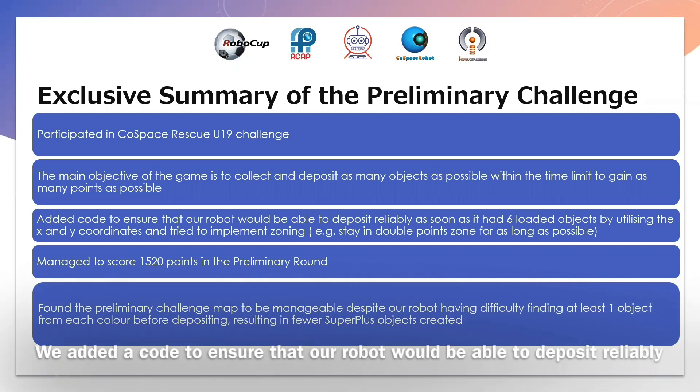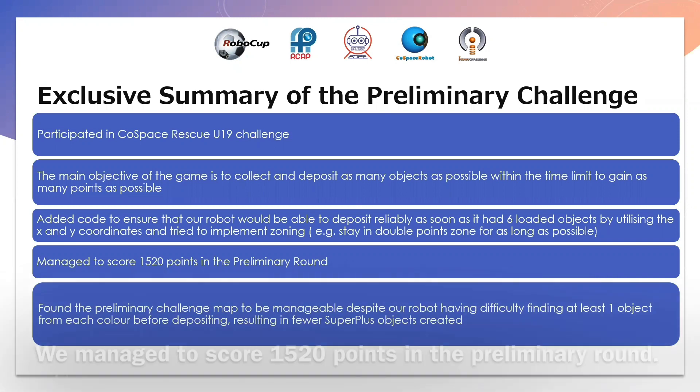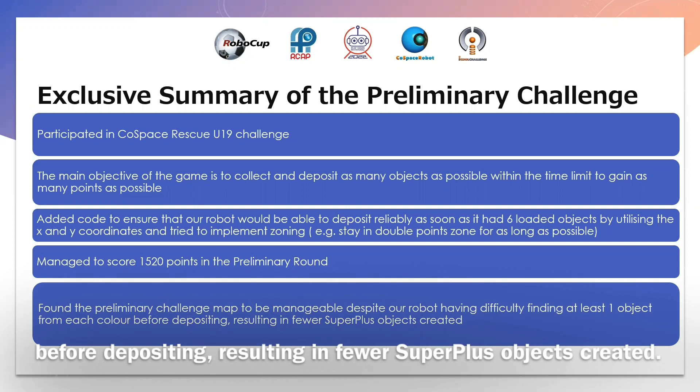We added code to ensure that our robot would be able to deposit reliably as soon as it had 6 loaded objects, by utilizing the X and Y coordinates and trying to implement zoning. We managed to score 1520 points in the preliminary round. We found the preliminary challenge map to be manageable, despite our robot having difficulty finding at least one object from each color before depositing, resulting in fewer superplast objects created.